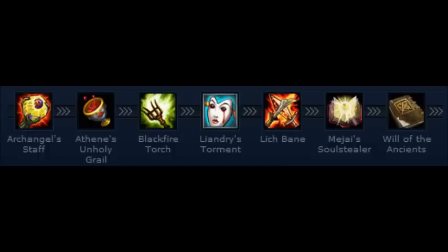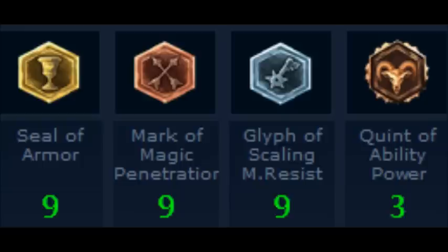Here are some item choices. You're gonna want Sorcerer's Shoes, Liandry's Torment, Lich Bane, Will of the Ancients, Archangel's Staff, Athene's Unholy Grail, Black Fire Torch — all things that increase AP greatly. The two I would personally throw in are Liandry's Torment and Lich Bane, as those are probably the best AP items you're gonna find.